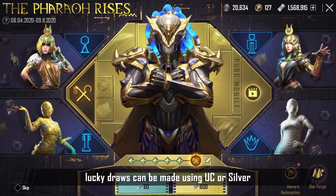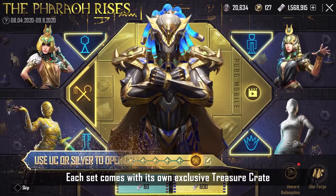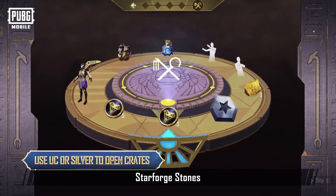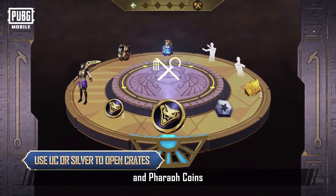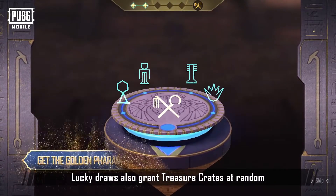During the event, lucky draws can be made using UC or Silver. Each set comes with its own exclusive treasure crate. Through crates, players can obtain Outfits, Star Forge Stones, Star Fragments, and Pharaoh Coins. Lucky draws also grant treasure crates at random.